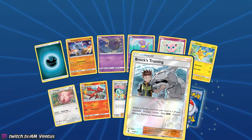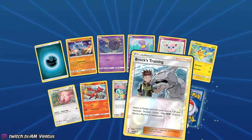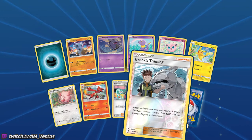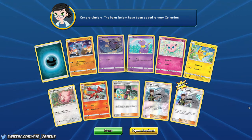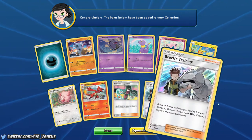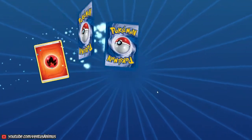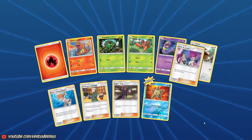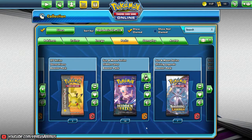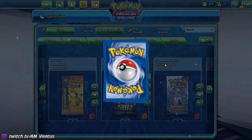Brock's Training — this card, I don't actually have it in real life, which is really stupid because I have so many rares. Okay, that's just trolling me — are you kidding me? I still need this card. So 13 still. 14 left. I can still get 20 for that 50% if it's one per pack, or 50% every other pack.